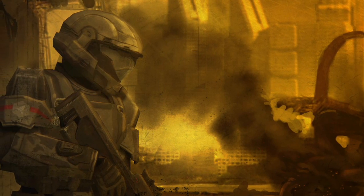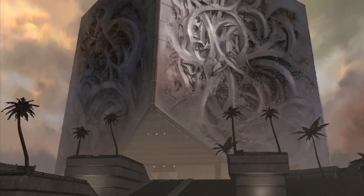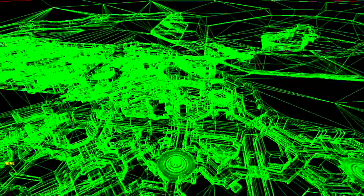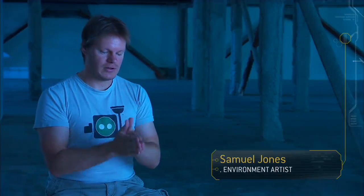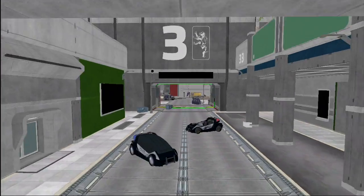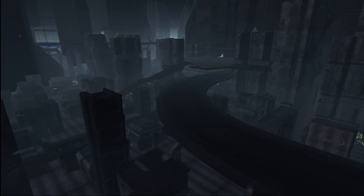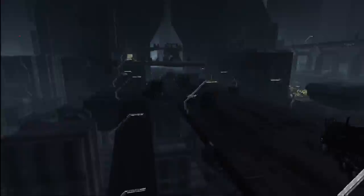We want the player to have this open, visceral, you're-in-the-city experience. We started experimenting with elevation and building shapes. It's a city that you actually completely walk through — each BSP is directly alongside the other BSP; you walk through a door and go into the other BSP. The road structure is not straight, it's diagonal, it's also multi-layered. I don't think we realized how big the city would get.